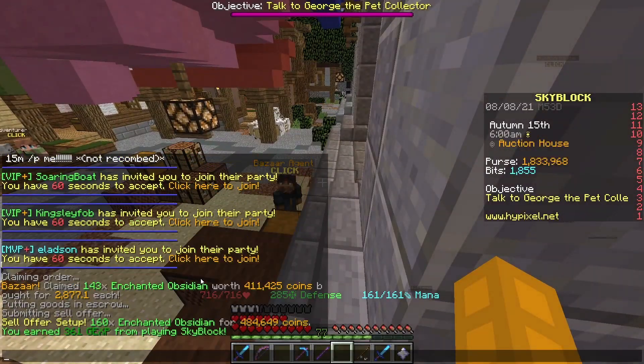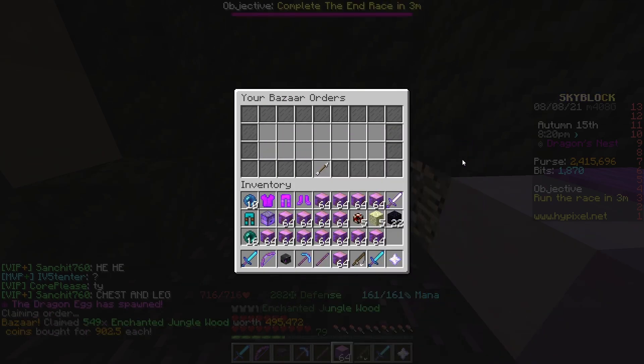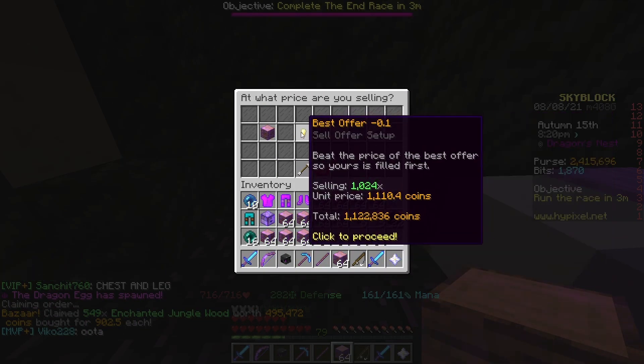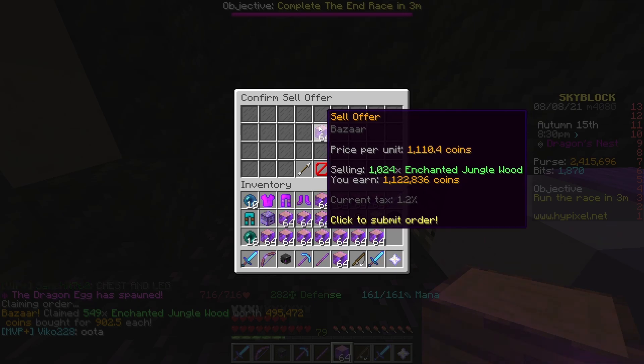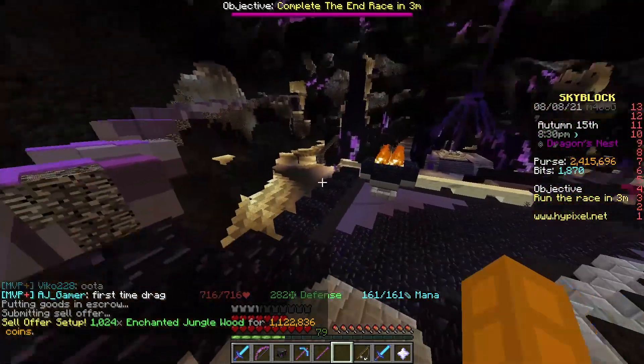Why am I so popular? They're all unwinding me. Okay, so it filled right here — I was doing a dragon fight, that's why I'm in the End. And we can sell this. We spent 924,000 coins. Now look: 1.1 mil. Just like that. Easy.